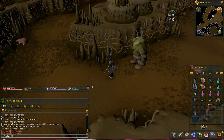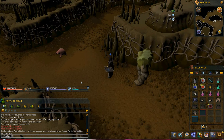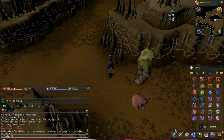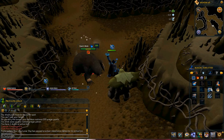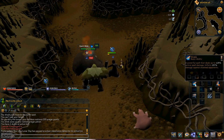You need your Falador shield — it would help you restore your prayer. The Penance Aura is okay too. My Penance Aura just went out. I had just done the new quest, The Death of Chivalry, that's what the name of it is.